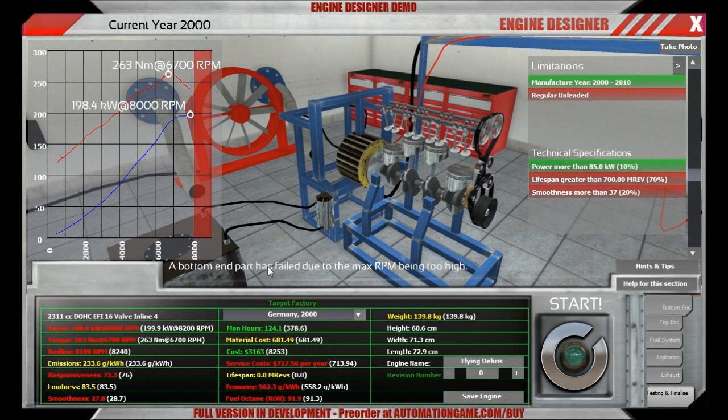A bottom end part has failed because it reached its maximum RPM limit, and this made the engine fail. We have a lifetime of exactly 0.0 MHz, which is not too good. We are about to change this in this scenario. So let's take a look at the limitations.